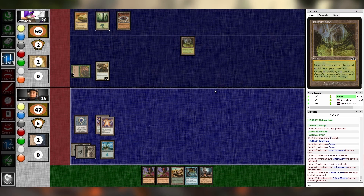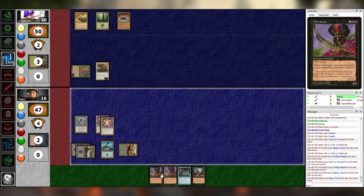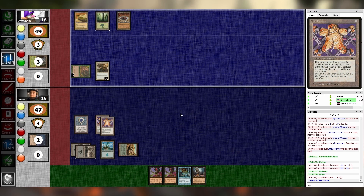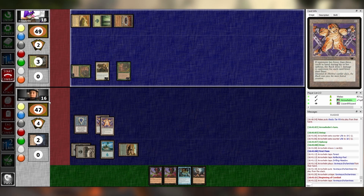I will play Rocky Tarpit — I remembered that's a land. And that's it. I'll be taking one, two damage from the two Racks. Draw, main one — tap three for Yavimaya Enchantress. This is untap, combat swing. Punch you for two. Pass. Untap, upkeep, draw, main one. I will use Rocky Tarpit to find a Swamp-Island. Now I'll pay five for Probe with the Kicker, so you discard the rest of your hand.